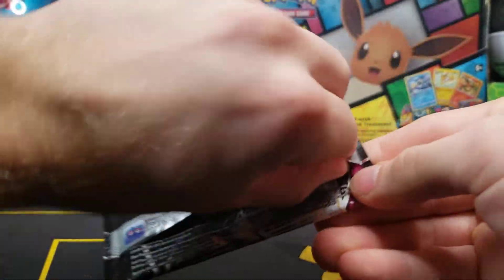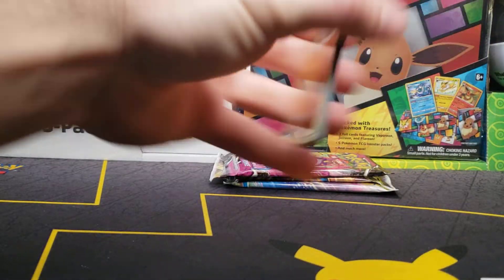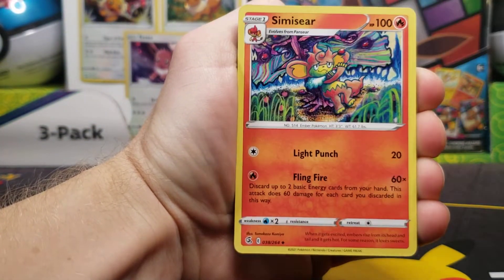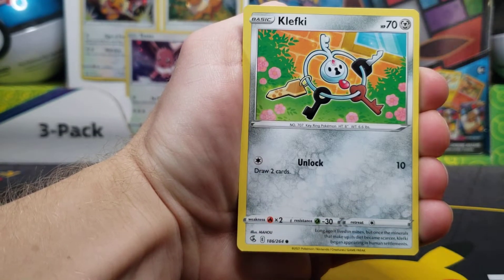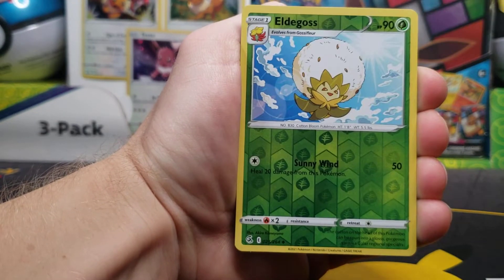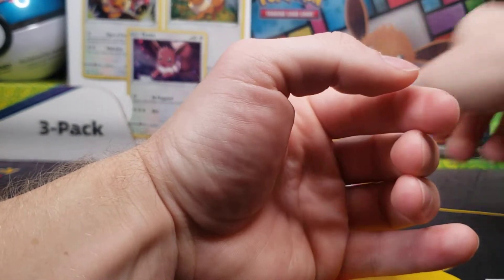Next one here. I'm going to save that code card, and four from the back. Energy, Frosmoth, Simisear, Bug Catcher, Geodude, Sizzlipede, Klefki, Pansage, Wooloo — Eldegoss is a Reverse — and an Electross non-hollow.